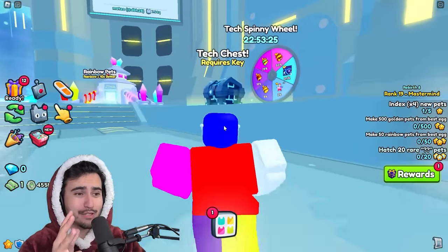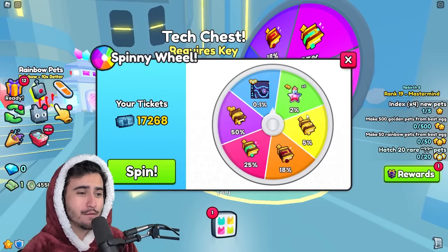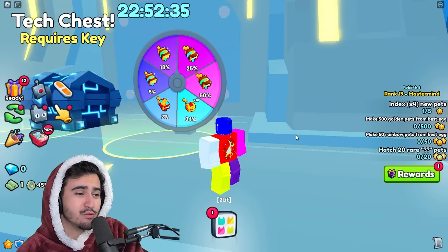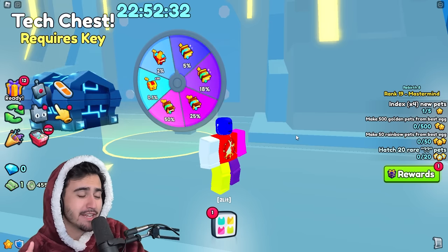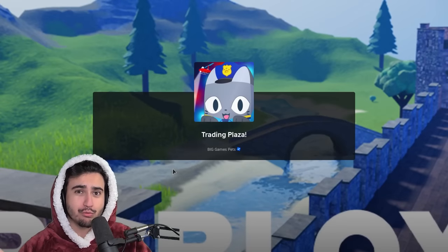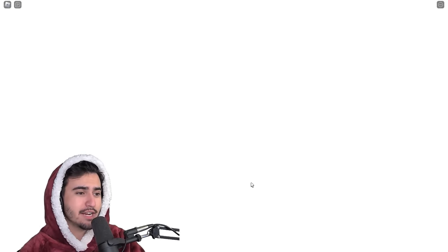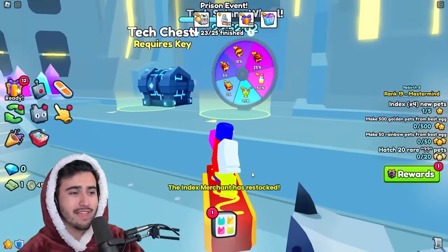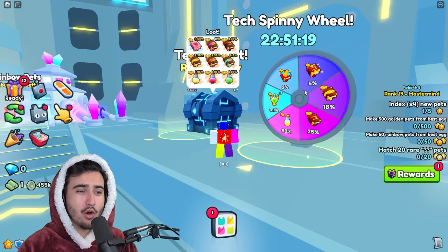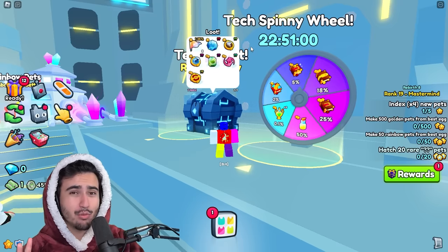The huge doesn't show up on the wheel every time that you spin it — there are actually quite a few different items that can show up in that 0.1% slot. However, there are a few methods. If you have a lot of time, you can go to the trading plaza and come back to the tech world, which will reroll all the items on the spinny wheel. So if we head back into the tech world, we can see that the items are going to be different from when we left. Theoretically, we could just do this method every single time — come back to the wheel and only spin it when the huge is on it — and getting that huge should only cost us 9.3 million.